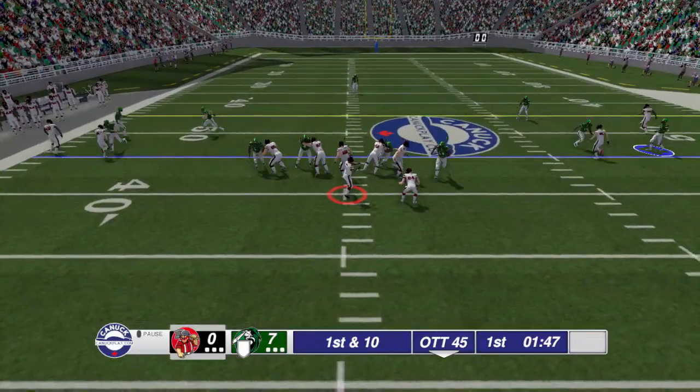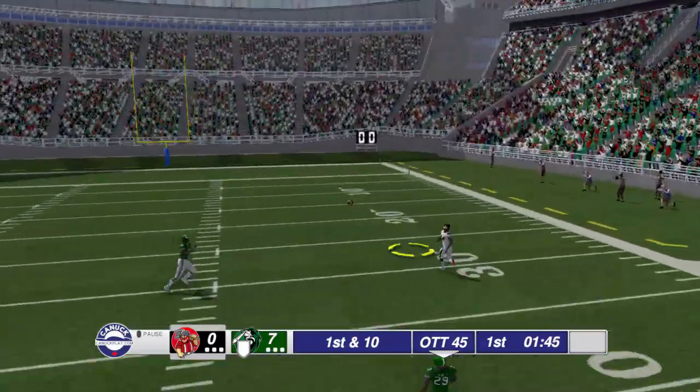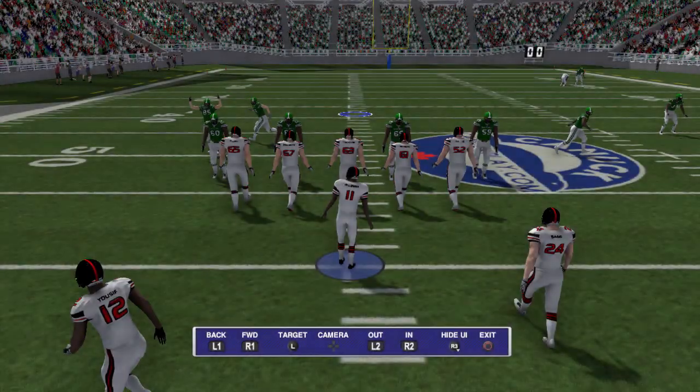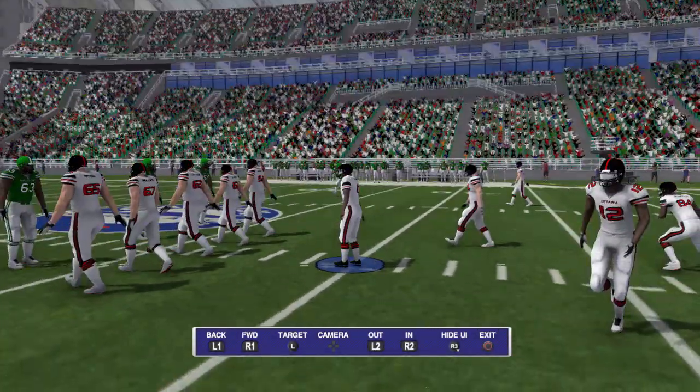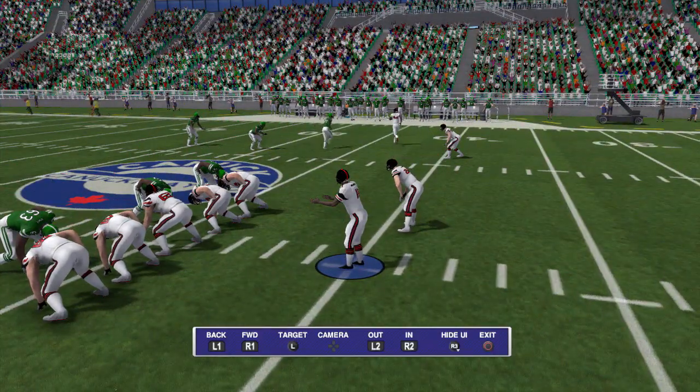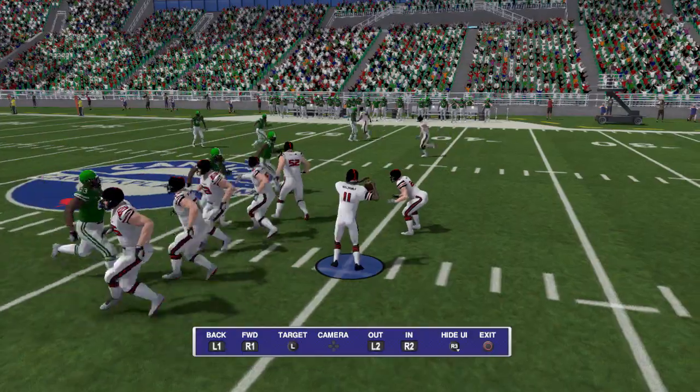That would improve the defensive side of the ball a lot and make it more enjoyable. Another improvement for defense would be the ability to actually switch onto a player when the ball is in the air. And that was actually a very nice tackle animation right there — we're going to take a look at it again. It was a nice diving tackle to save the touchdown on a huge pass play from Ottawa.